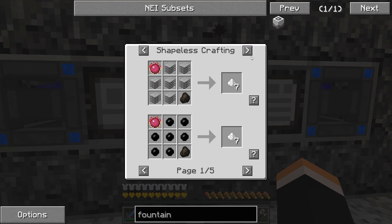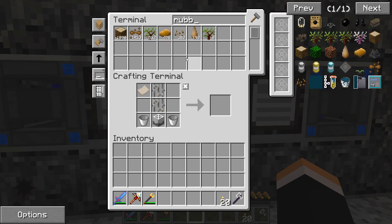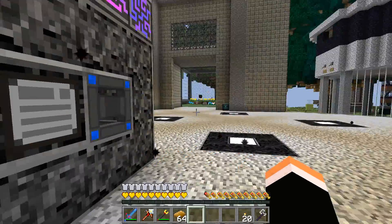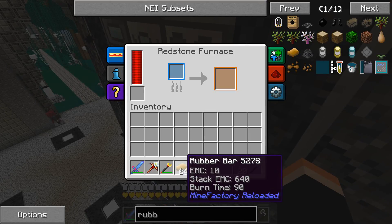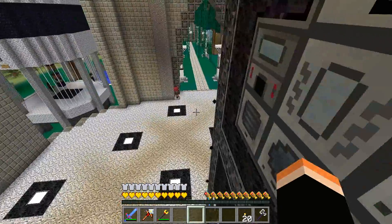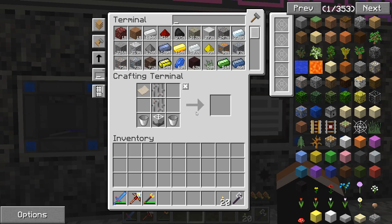That's cooked rubber I believe. Let's see if we have rubber - I could build it manually. Yeah, let's just take a stack, should be enough, it makes four each. I'll put it in this furnace and it'll go down to the ME. We can build those plates with the plastic.